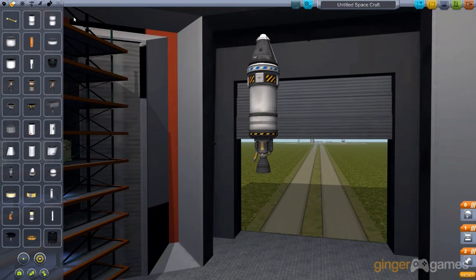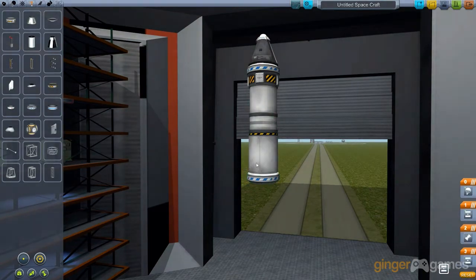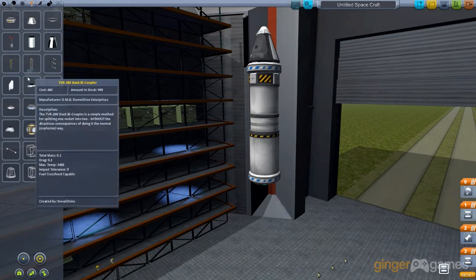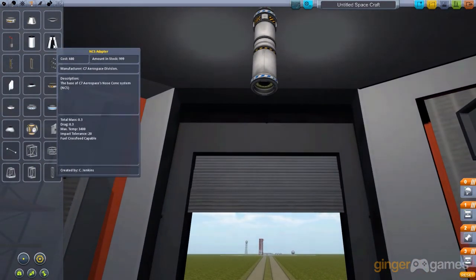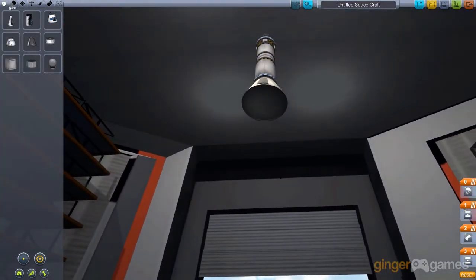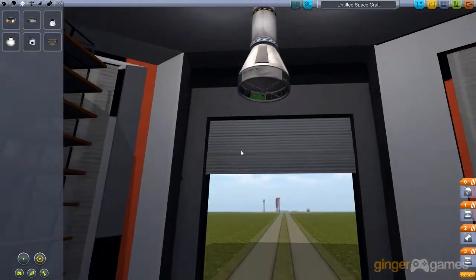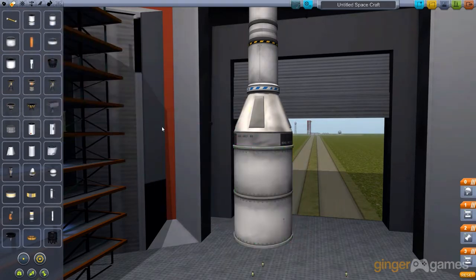I'm now going to put another one of these decouplers on it, which is structural. I want a big one. In the newer versions they actually just hide the engines for you, which is very nice. Now we need to do stage three. I'm going to say it in backwards order. Now I need some more fuel tanks. I'm going to go onto the bigger rockets because the bigger rockets will give me a lot more fuel and a lot more oomph. But before I change onto it, I'm going to put another SAS module on to keep the stability.